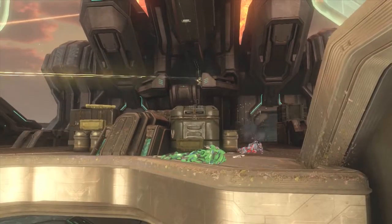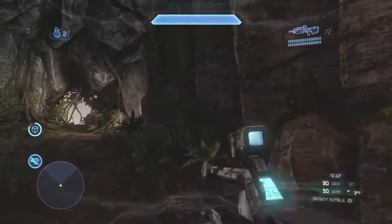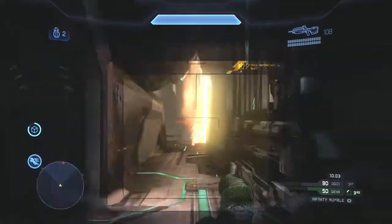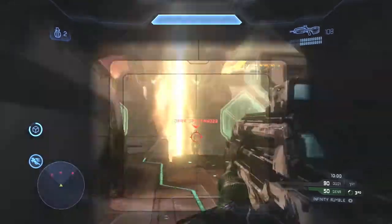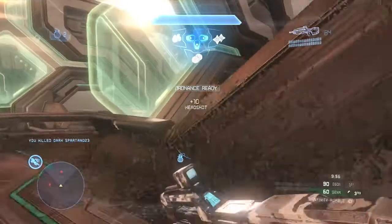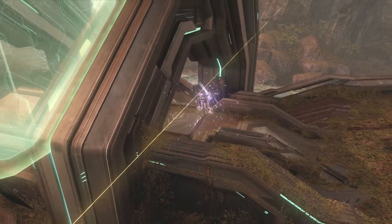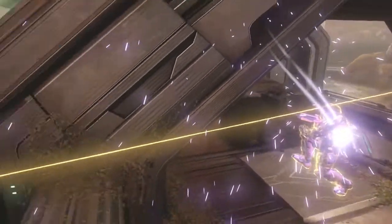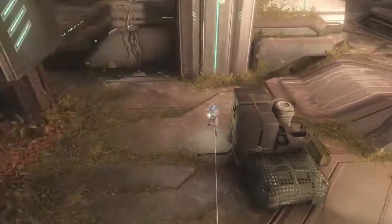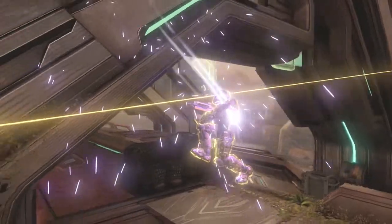That's a good trade right there. You want to be trading your kills constantly in free-for-all. Maybe you don't get a double kill or go 2.0, but that's okay — as long as you're constantly getting those kills. Right here, why am I jumping off to the right? Because this guy was focused on the guy I killed up here, but this other guy is focused on him, which means he's going to be weak. And sure enough, he is.